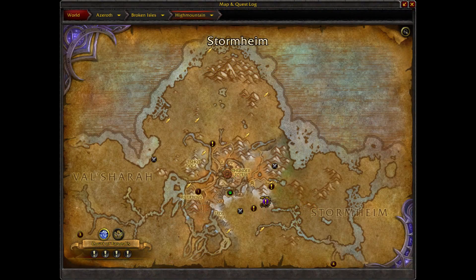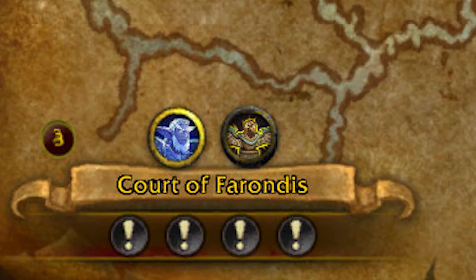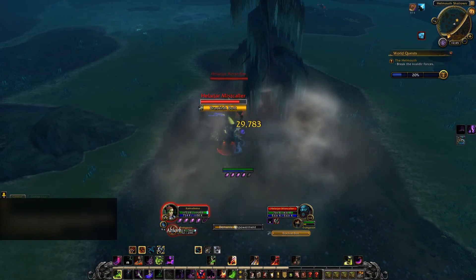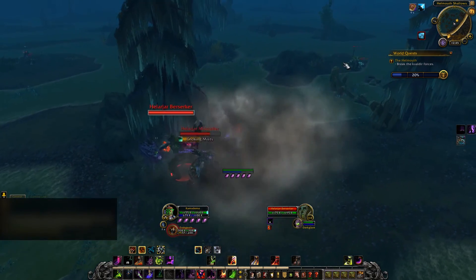Every day you can earn a chest by completing 4 world quests in that day's chosen zone. You are able to hold 2 of these at a time, so you can miss a day and catch up on the next. I'm not sure what rewards you can get from the chest because they're not working right now.